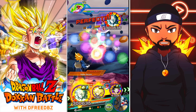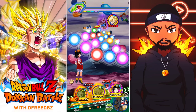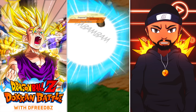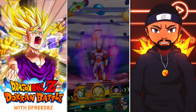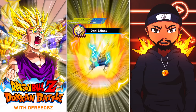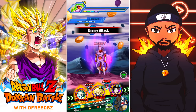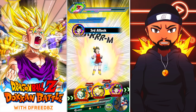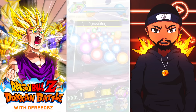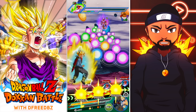Never doubt how OP Gohan's passive is — automatically gaining one extra ki per orb is really busted. Of course he dodged it and struck back. At least we didn't take too much damage though. Gohan has higher defense from the potential system, Goku's buffing up, and the 120 from the leader — not so bad.